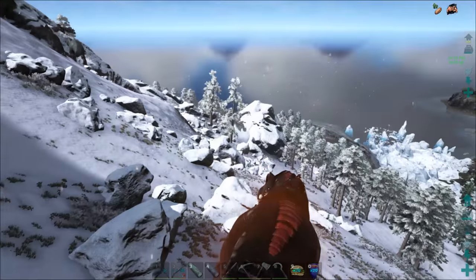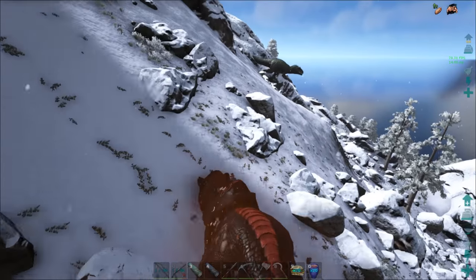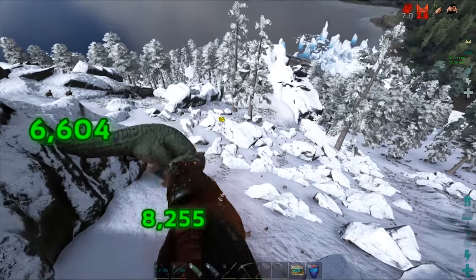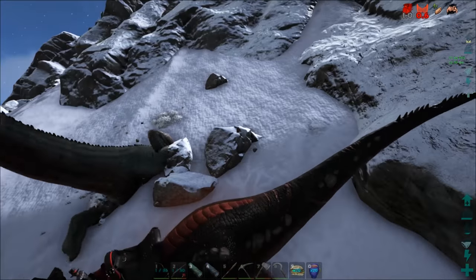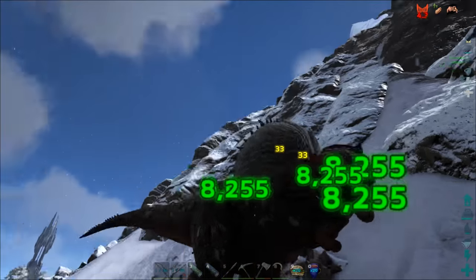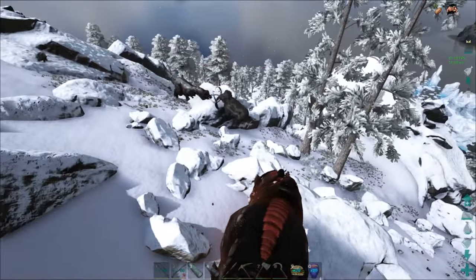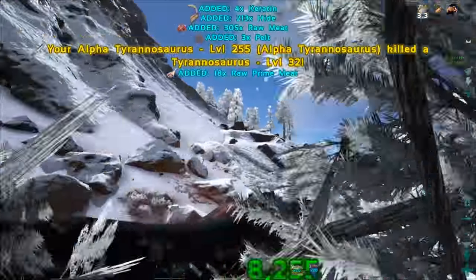There's a wild giga right there — level 8, so not really worth taming, but I want to see how hard it is to kill with this rex. I've never killed a wild giga like this. It's raging — it has this crazy slowdown effect — and it's dead. I've always wanted to kill a wild giga, and now I did. Now I'm falling to my death though.